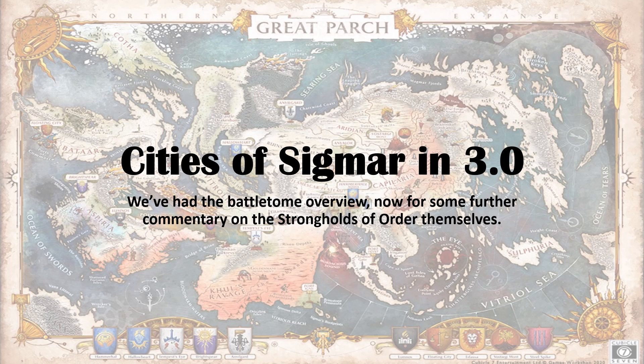Hello everybody and welcome back to Simon's Order Academy. Today we're going to be talking about the Strongholds of Order in the City of Sigmar Battletome. I'm just going to go through six of the ones in the Battletome, and we're going to do this in a two-parter, so Tempeci won't be included in this one but will be included in the next video.